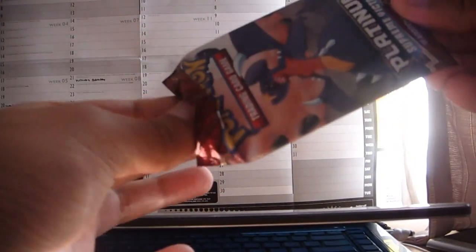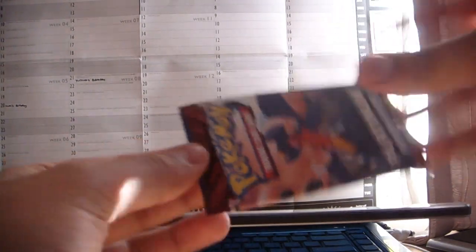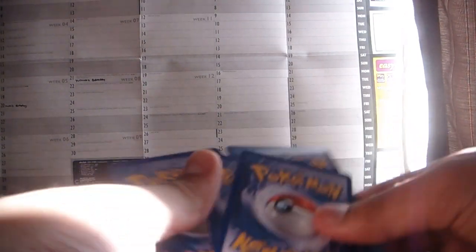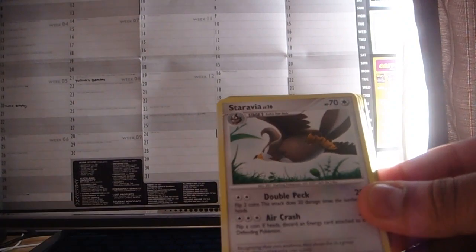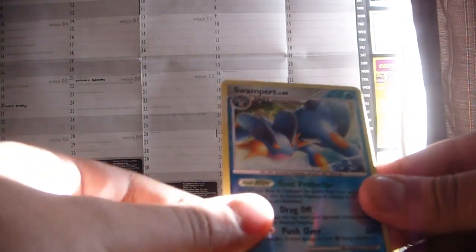This is a Garchomp pack. Two Level-X's in a row though — that's pretty good. Cards are: Boltoy, Pachirisu, Mankey, Doduo, Pikachu, Staravia, Roserade, Gabite, Swampert Rare Reverse. And a Seaking, which I've already got.